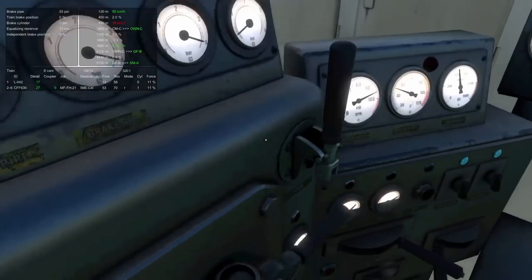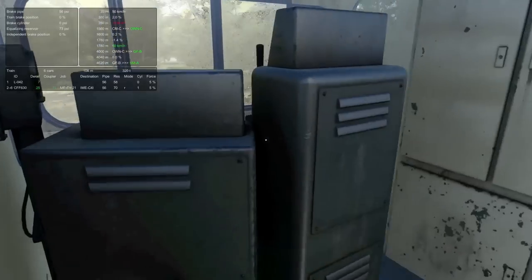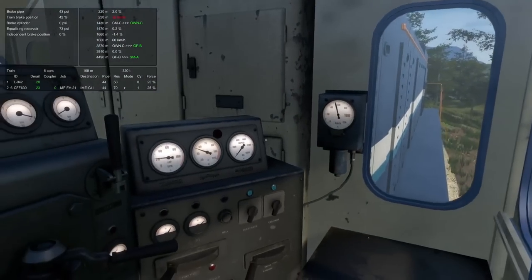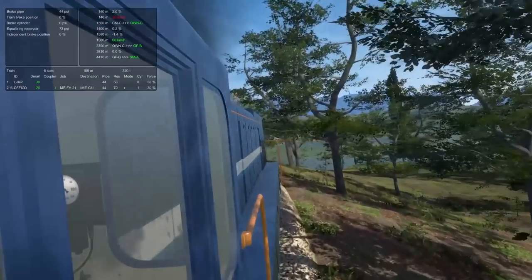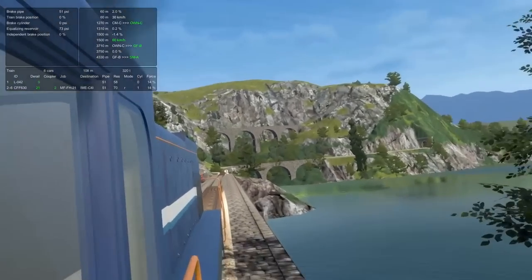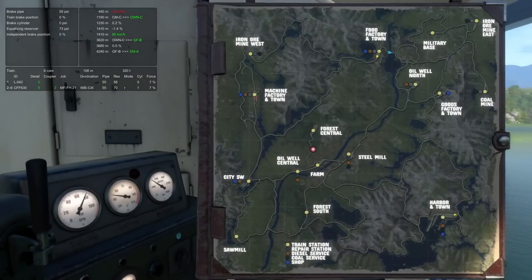The throttles animate in both control stands so you can see we're in notch 7 here, and the reverser is kicked the other way, which is kind of fun. The light switches seem to desync though, which is kind of weird. We pulled through that 30 nice and easy, now we're gonna slam on the air for the next 30. I think we're gonna run up the spiral to Iron Ore Mine.